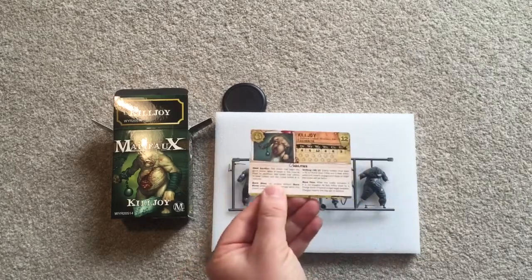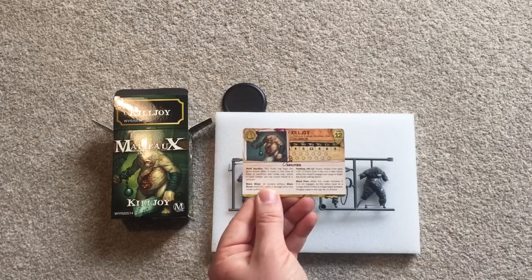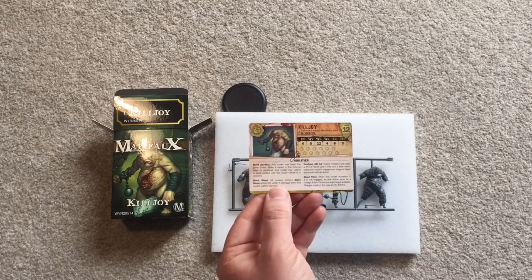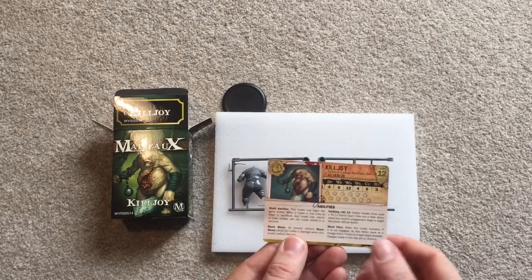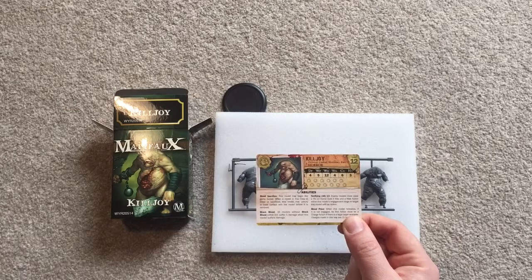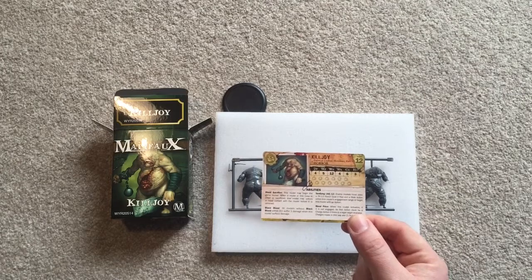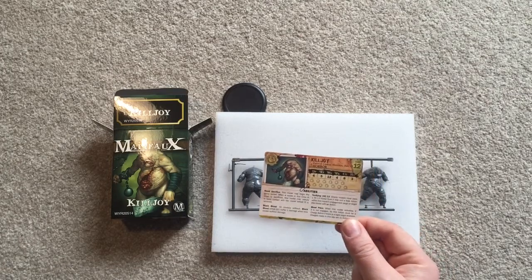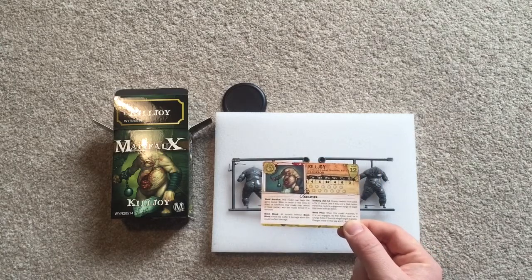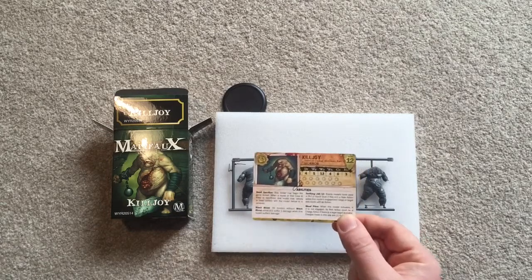As for his rules, he does cost 12, so he'll be the most expensive mercenary I've got so far. He does have 12 wounds, so he is obviously very good at taking damage. His ability Blood Sacrifice: this model may begin the game buried. When a model in this crew is killed or sacrificed, this model may unbury in base contact with that model before it is removed. So you can run one of your peons up, sacrifice them, and this guy pops up undamaged and starts attacking your enemy. Black Blood: all models without Black Blood suffer damage when this model suffers damage — a bit like Alien Acid blood.